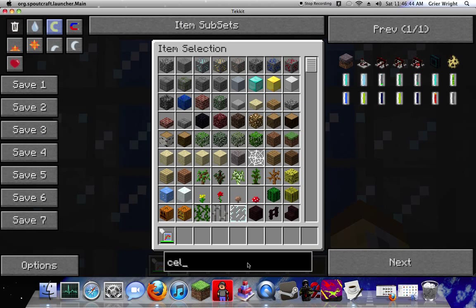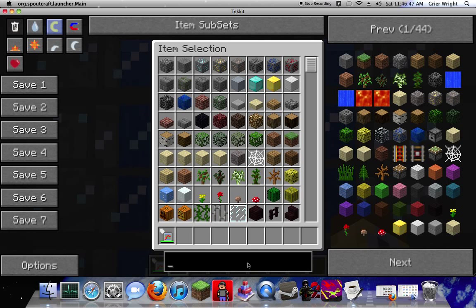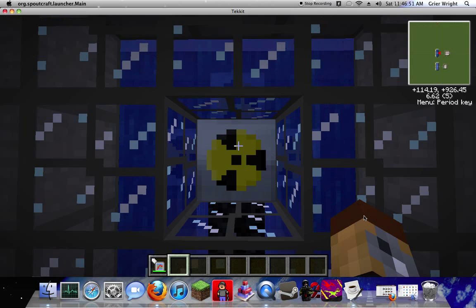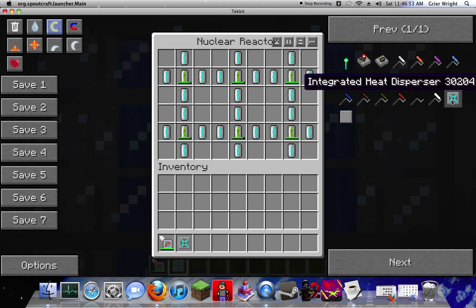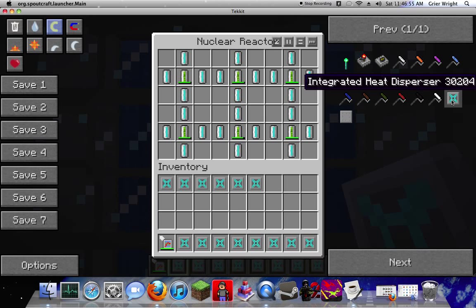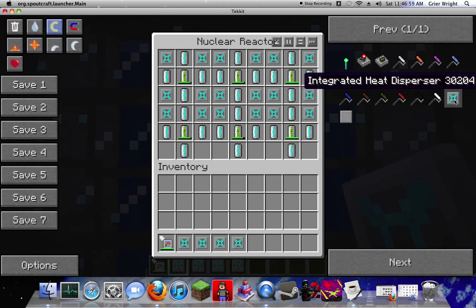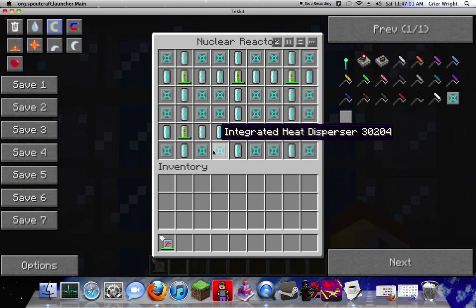We need integrated heat dispersers. Let's just get a whole bunch of those — get a crack load. You've got to fill it to the brim. Fill every other slot that's left. Just fill them all. That is the setup. It is perfect. It is beautiful. And it will last for a long time.